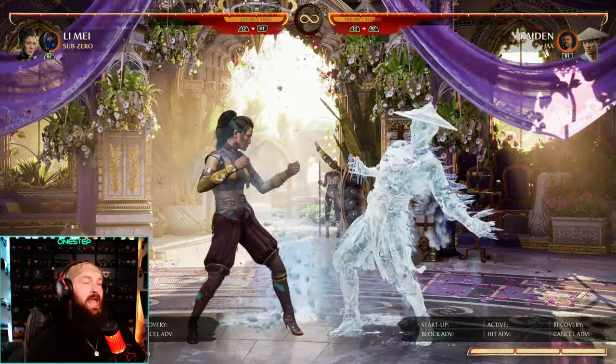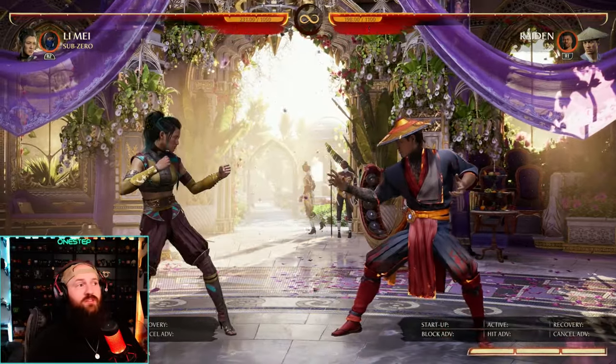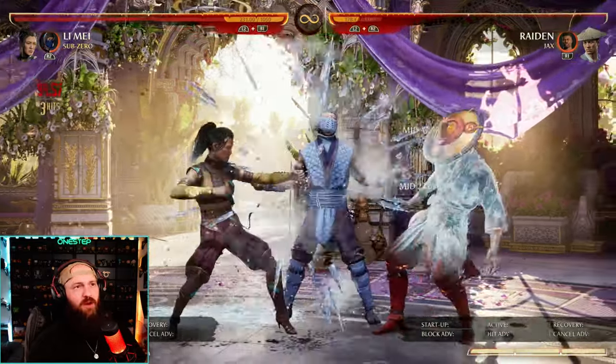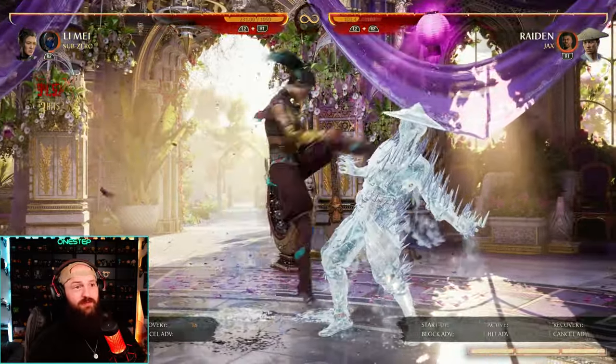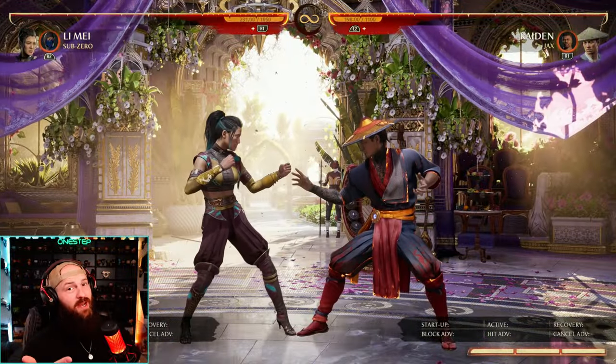And then of course we have the classic freeze move with forward cameo. This is just great for combo extension and setup. If you're playing a character like Lei Mei that loves to throw the lanterns — they're pretty slow — but if you can freeze them in a combo it's a free lantern for you, making for some high damage, easy setup, and just some fun combo routes in general.